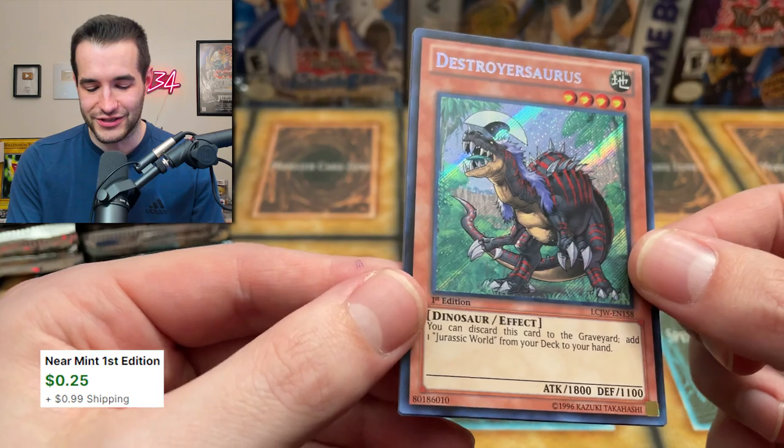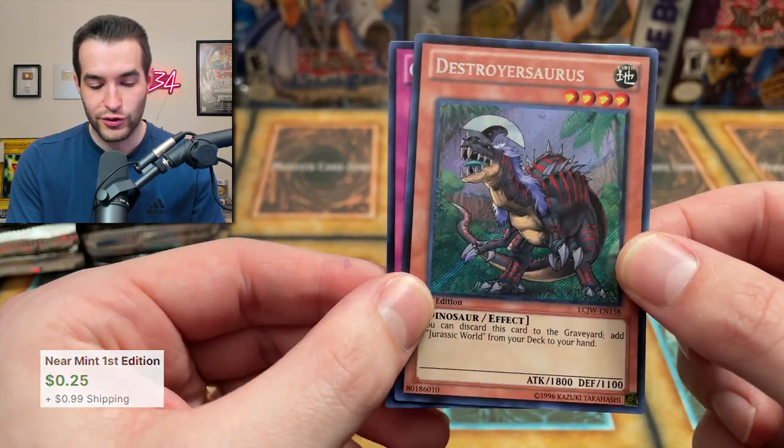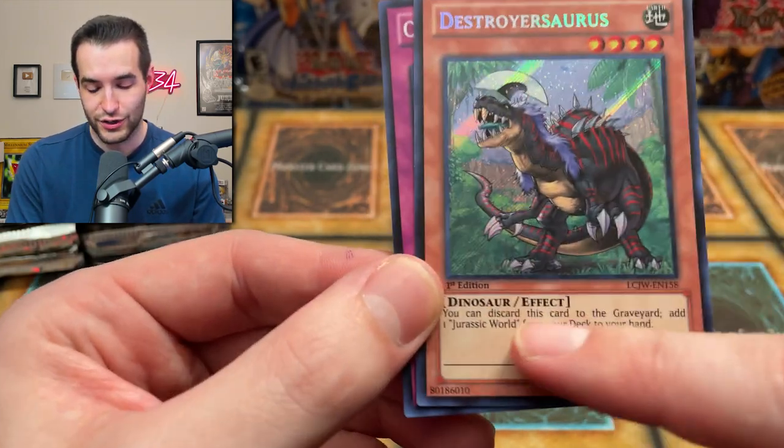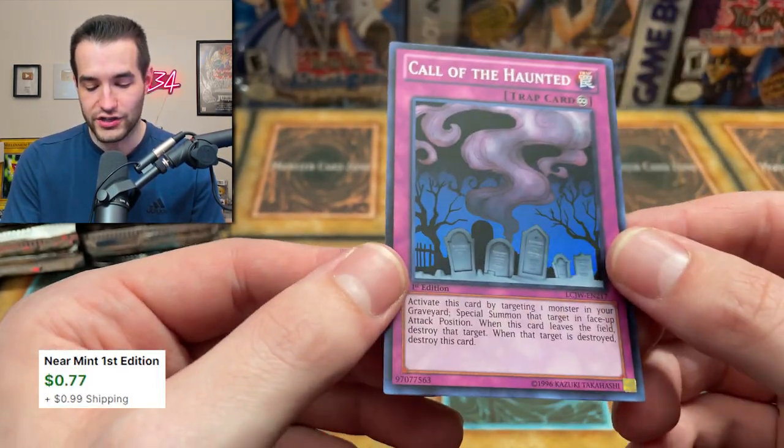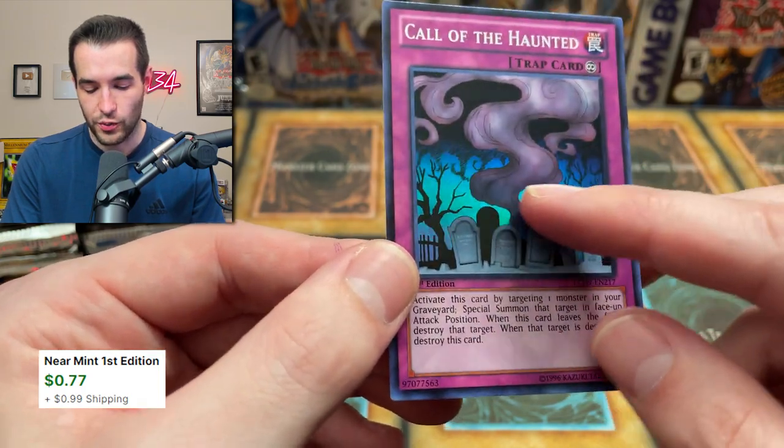And a Destroyer Sword — a cool dino card but unfortunately no longer relevant because it surges Jurassic World, and dinos are good because of Lost World, not Jurassic World. Kind of funny. And Call of the Haunted super rare — very nice. Only like a super right there. Very subtle but awesome.